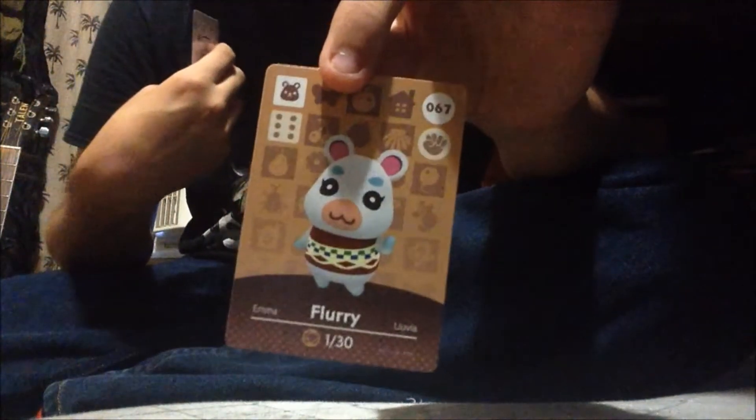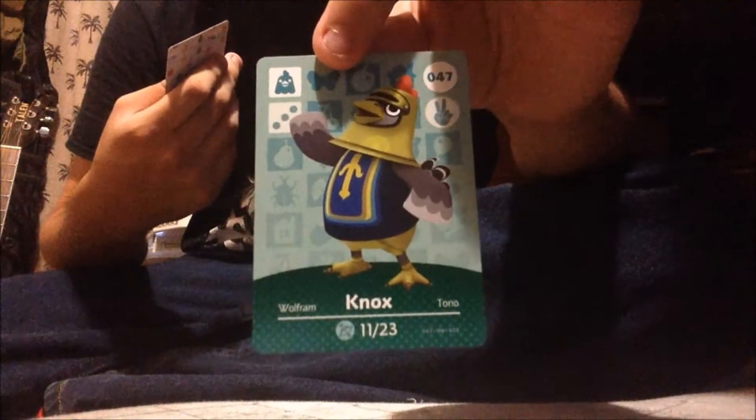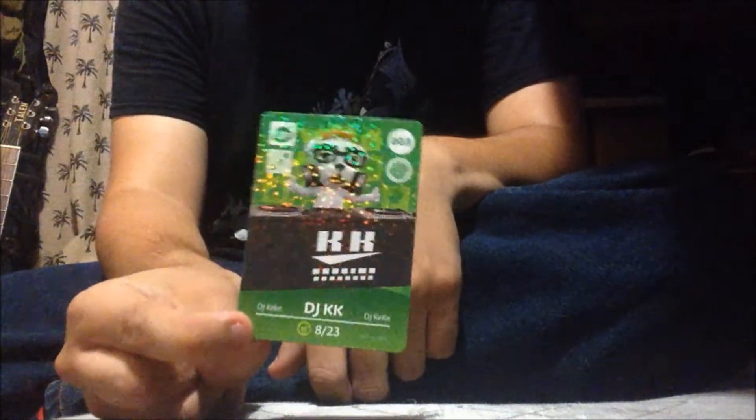We got Coal. Flurry — she's in my New Leaf town, I love her. Samson. Knox — he's cool. Renee — actually Renee I guess. And the last card: DJ KK! That's cool, he's pretty cool, I like DJ KK. You can see he's a holographic card. I didn't know Flurry was in series one.